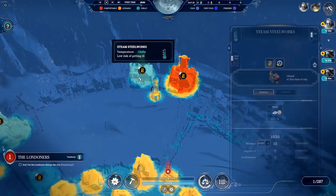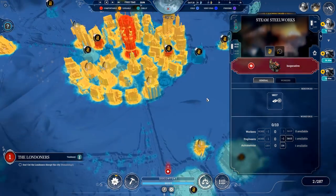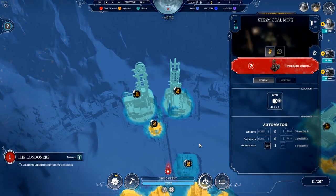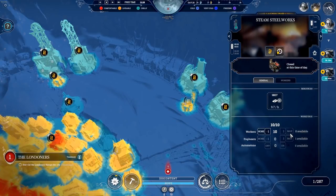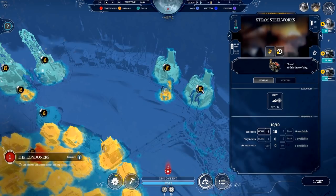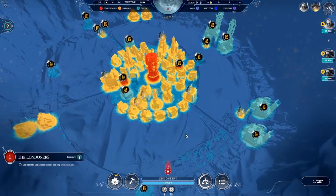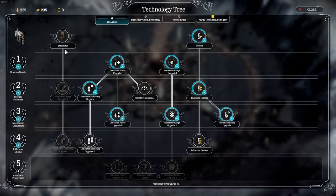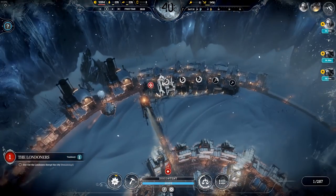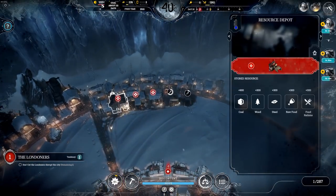Why is that steelworks so warm and that one isn't? I'm gonna take him off that and put him on something we can't warm up, like a coal mine over here. I'm gonna take all workers off it, stick the automaton on it, and put the workers on here instead. Was it warm because the automaton was on it? Either way, coal through the night is probably better than steel through the night. We're struggling with people being sick. I think we just never did steam hubs — we probably should have done, but we just never did. Putting them on the outskirts feels like the way to go.